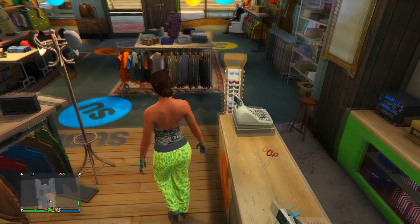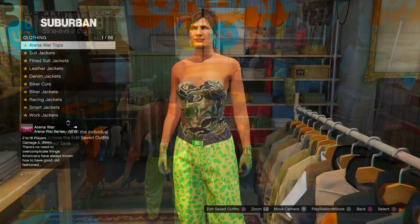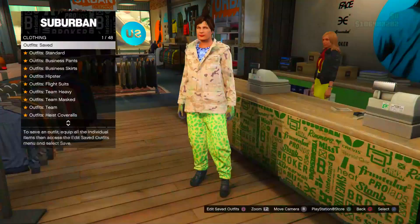Go to the top section one more time and put a peach camo work jacket on along with the blue digital t-shirt. Go to work jackets, peach camo, then gun-runner and blue digital t-shirt. Save that in the last slot. That is your three outfits combined into one outfit — completed.